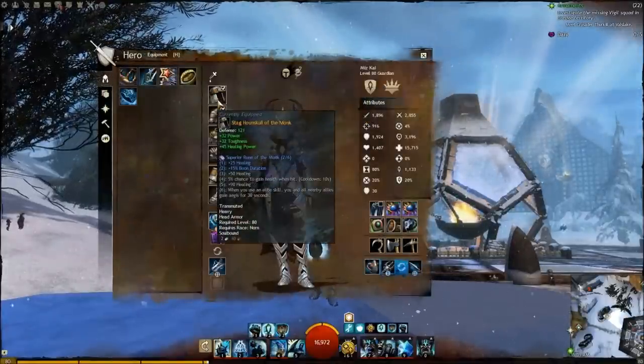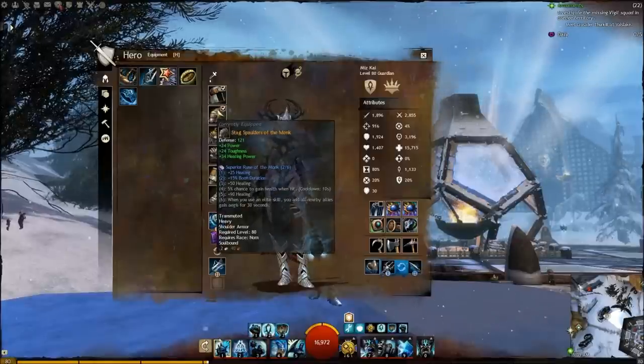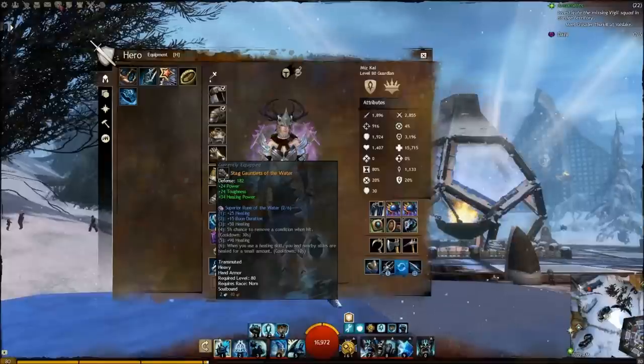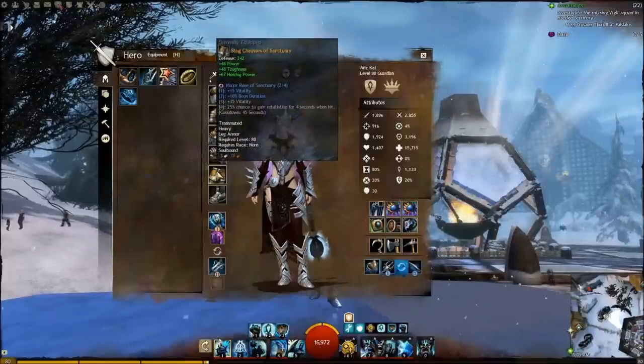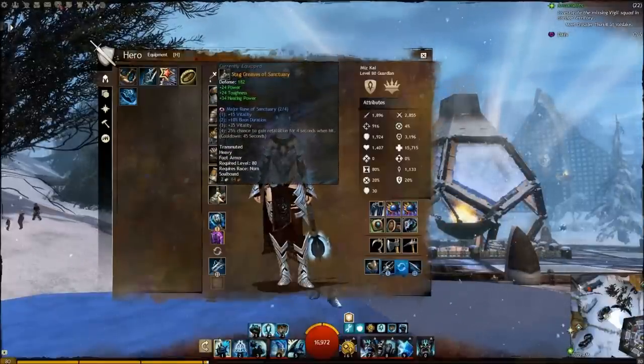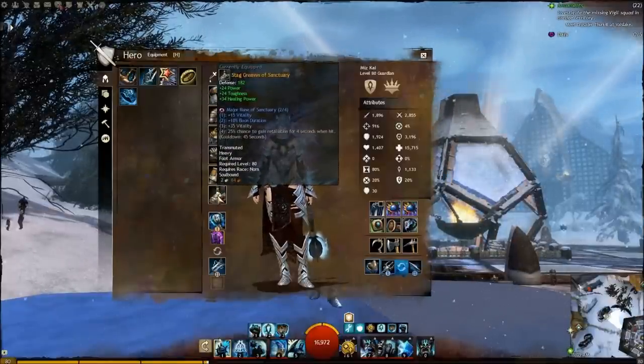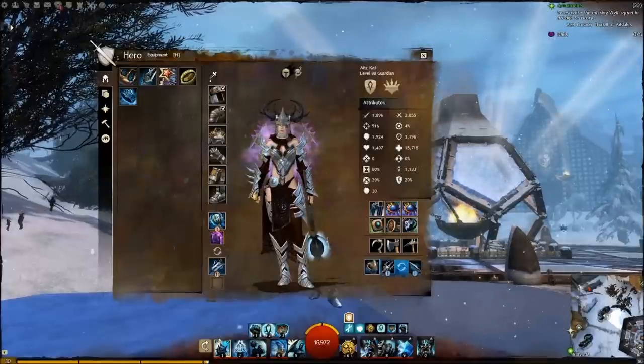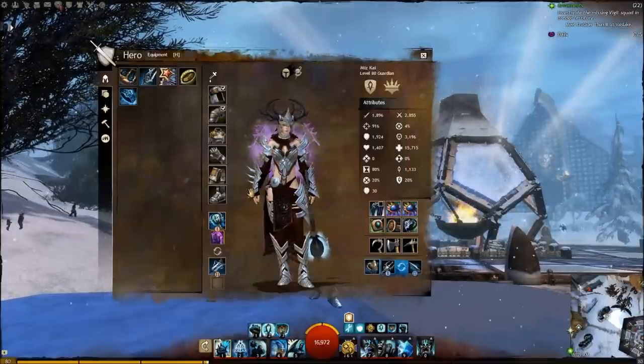The stats that we're going to be focusing on are power, toughness, and healing power. These stats are called cleric stats. All my armor has cleric stats — they just happen to be transmuted onto my Norn cultural armor. Now if you want to find these stats on the trading post, just do a search for clerics, or if you're looking for the named set, it's called Ruric.